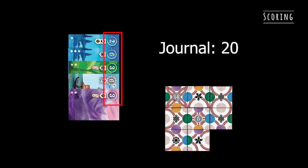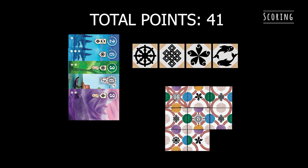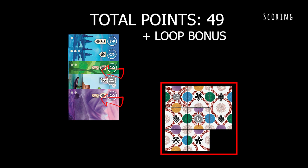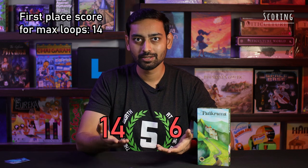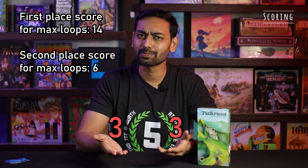There are three scoring conditions in Parikrama's basic game. First, add the numeric values on the journal cards as well as any tiles which show direct points on them. Then for each of these four symbols — wheel, knot, lotus and fish — count the number of appearances on your journal and then multiply them with the number on your tiles. Lastly, count the number of visible circular loops completed on your map tiles and then all loops possible on your journal as well. Do keep in mind that a half loop from the journal cannot be added up with a half loop from the map. In case of a tie for the first place, players add points for the first and second position and then divide them equally. In case of a tie for the second place, players take six points and then divide them equally.